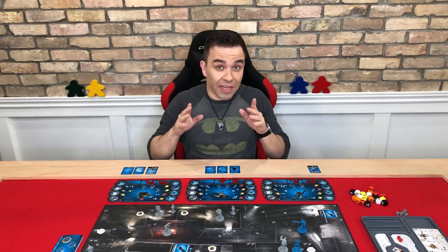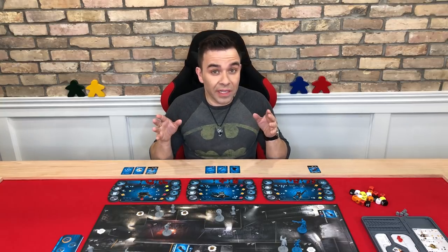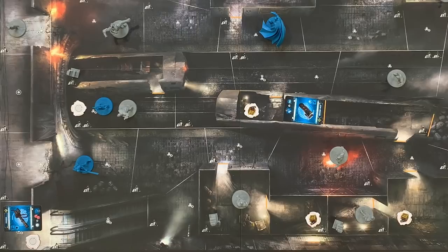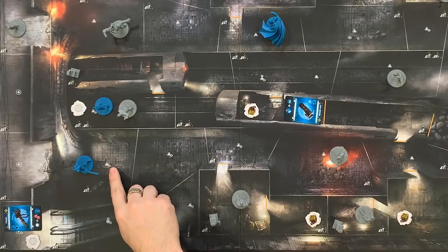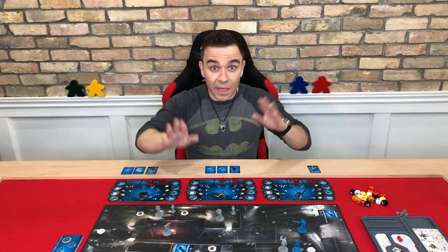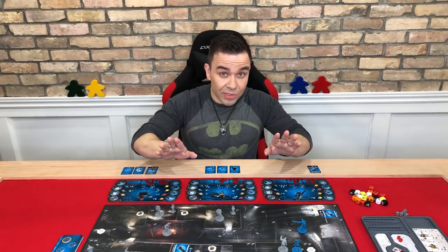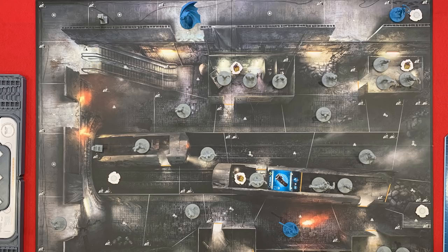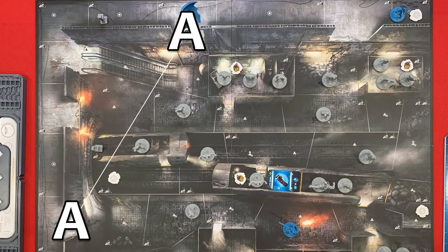To determine if a hero or villain character has a clear line of sight to their target, draw a straight line from the white dot in the attacker's area to the white dot in the target's area. If this line doesn't cross any obstacles, you'll have a clear line of sight. In some cases where your line of sight does cross an obstacle, but the attacker area and the target area share a common letter, then you actually do have a line of sight.